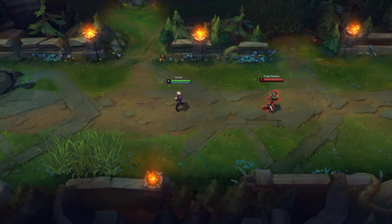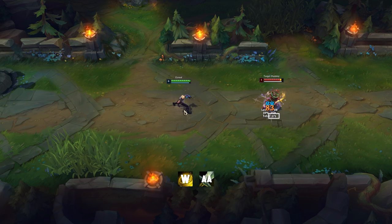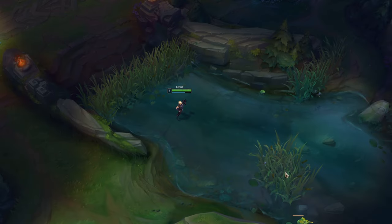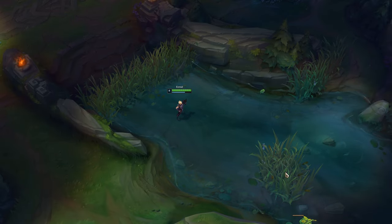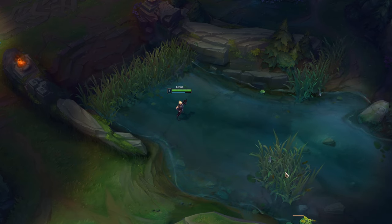When fighting, try to combine W with R or Q rather than an auto attack or E, because you will do the most damage to the target that way. Ezreal's W can also be used to check bushes for enemies — if you hit a hidden enemy there, the W animation will be shorter and you will hear a specific sound.